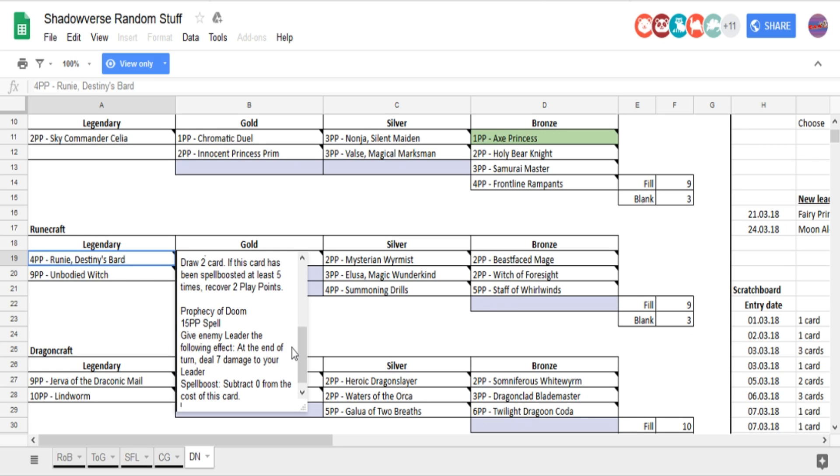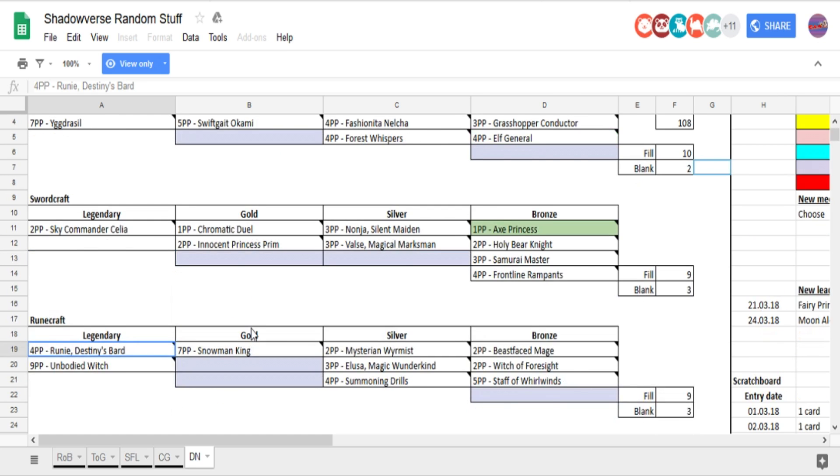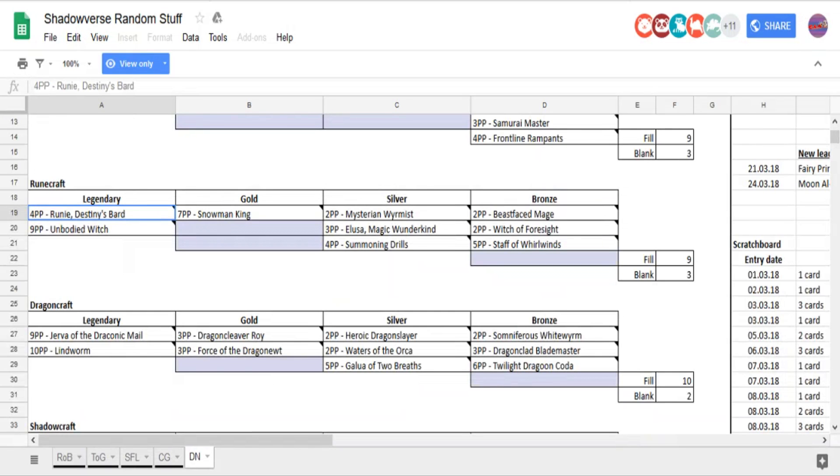Dealing 7 damage — oh God, that's so strong. But with all the cards rotating out, with Darya rotating out, Burn Runecraft is gonna get weaker. Everybody took quite a hit. This was needed, or else Runecraft wouldn't be relevant anymore, and I refuse to play a meta where Runecraft isn't relevant. Good card — great card. All my vials and my money are going to it.